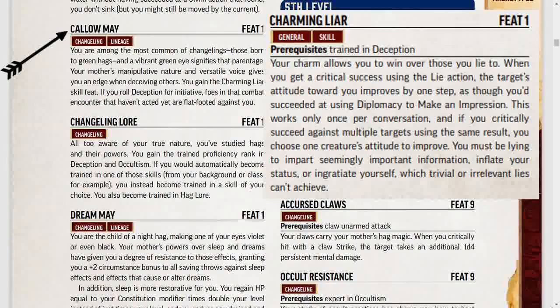Next is the Callow May feat. This is another feat with the lineage trait, so you couldn't choose this and the Brine May feat. You are among the most common of changelings, those born to green hags, and a vibrant green eye signifies that parentage. Your mother's manipulative nature and versatile voice give you an edge when deceiving others. You gain the Charming Liar skill feat. If you roll Deception for initiative, foes in that combat encounter that haven't acted yet are flat-footed against you — so you and the rogue can beat up foes together.